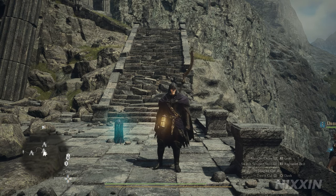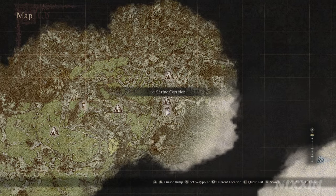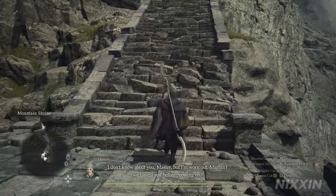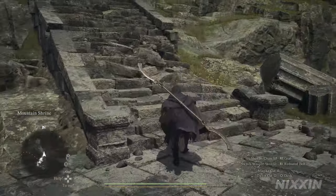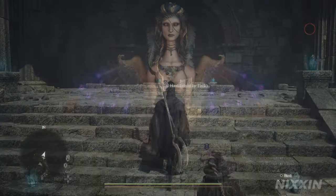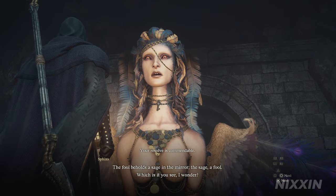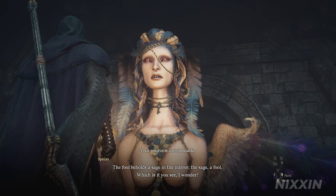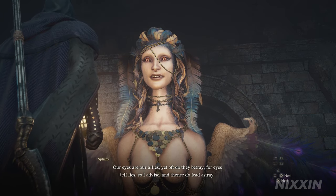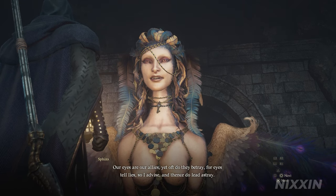Now we have finally reached the destination. I also dropped the port crystal here and I recommend you do so as well. Here is our current location on the map. Now we are ready — let's go up and talk to the Sphinx. Go up to her and take the first challenge: the Riddle of Eyes.